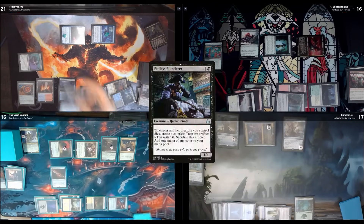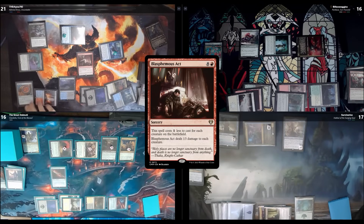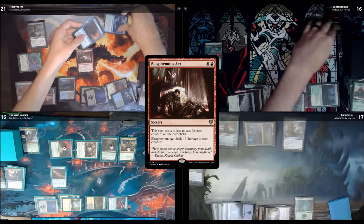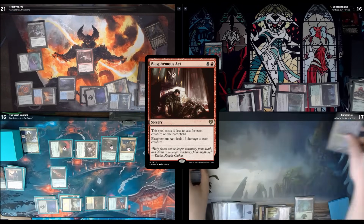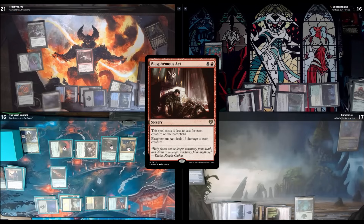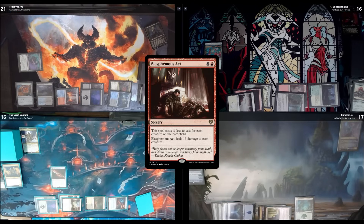Tap 4 and play Pitiless Plunderer. Then pay 1 red mana to cast Blasphemous Act — that'll blow everything up and give me 2 Pitiless Plunderer triggers. These guys with finality counters are both gone forever. You guys were getting big board states so I had to calm us down. Where's my Blood Artist? That would have hurt — then he wouldn't have done it. Blood Artist is your insurance policy. I'll pass.